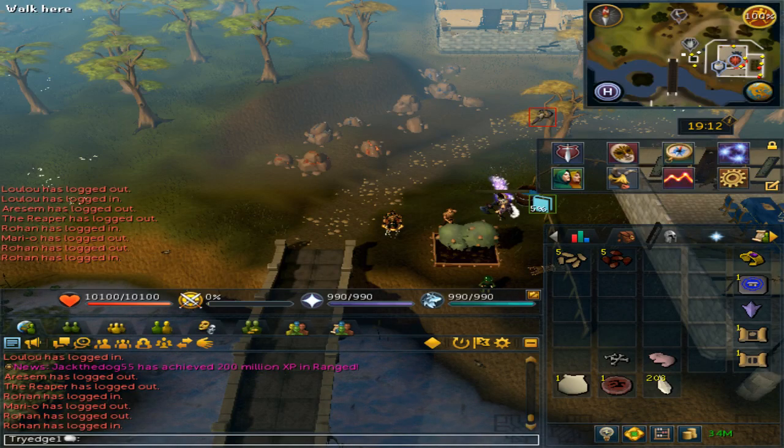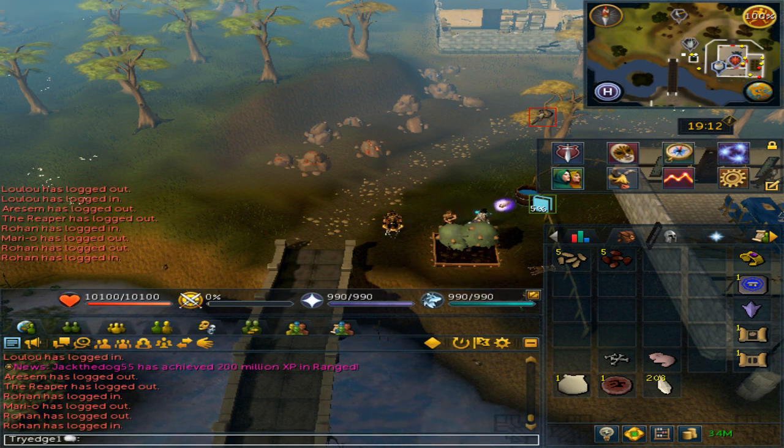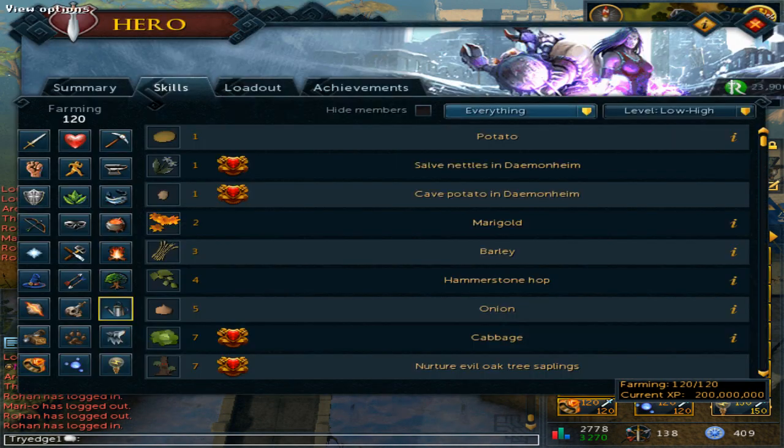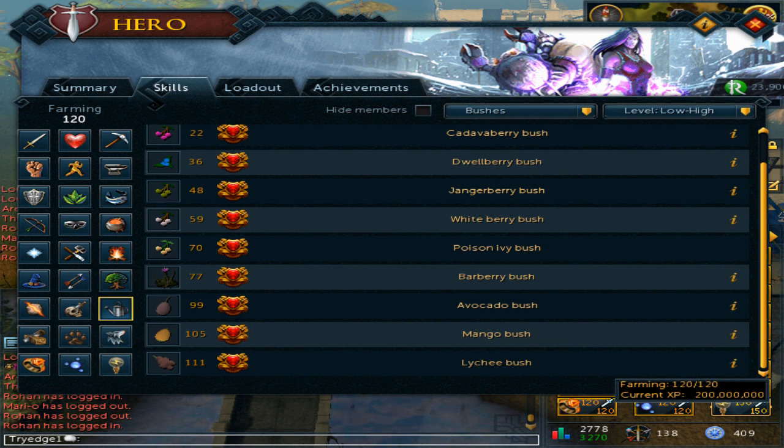Welcome to my complete guide on how to manage and do a bush run. If you go to the farming skill and click on it at the top where it says everything, go to bushes and scroll all the way down. At 99 farming you are able to grow avocado bushes, at 105 farming you are able to grow mango bushes, and at 111 you are able to grow lychee bushes.